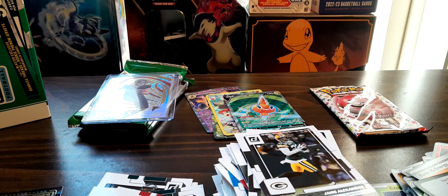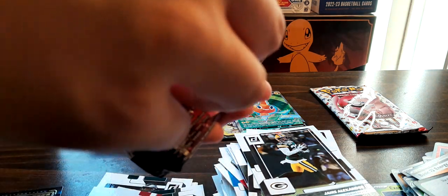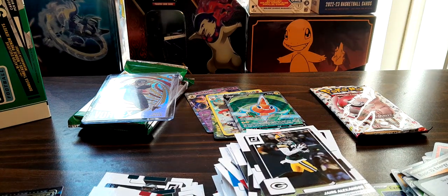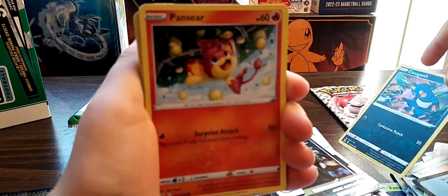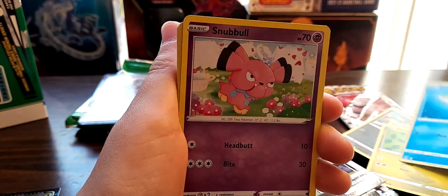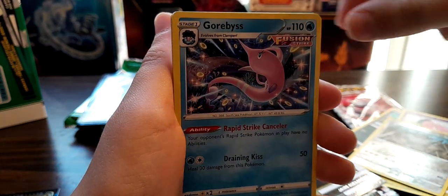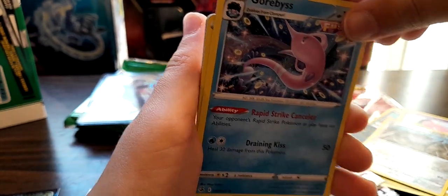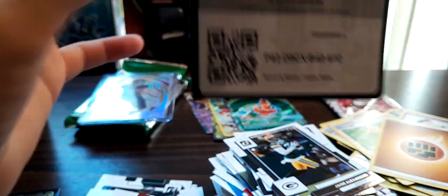For the second to last Pokemon pack we're doing Fusion Strike. And you know what's even better than all these pulls combined? A Latios - I will say nothing more. If you don't understand, he's opened a lot of packs of this set and pulled Latios a lot - he even opened an entire booster box. Croagunk, Snubull, Garbodor... not getting a Latios today buddy. Energy, code card.